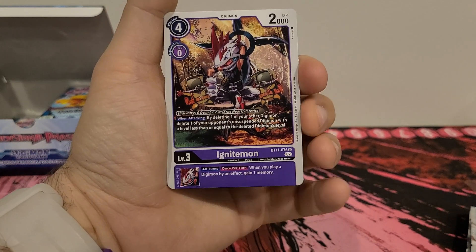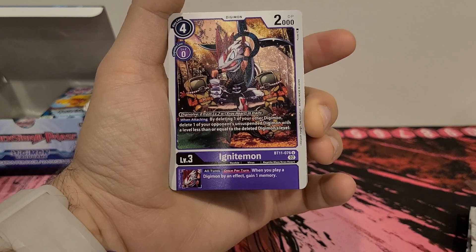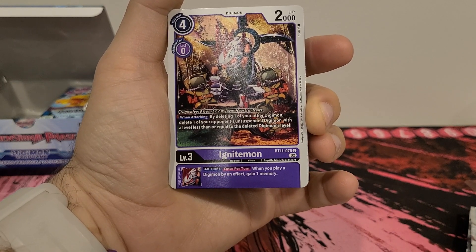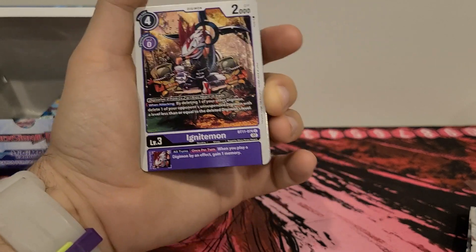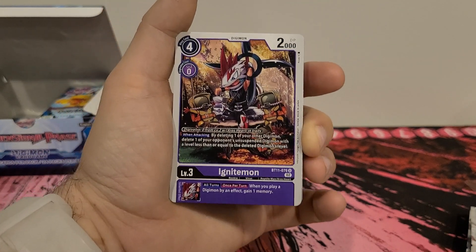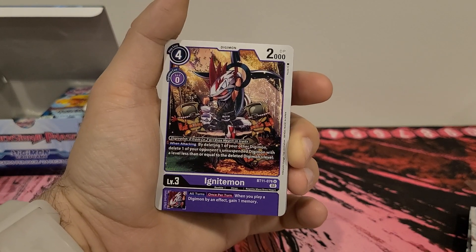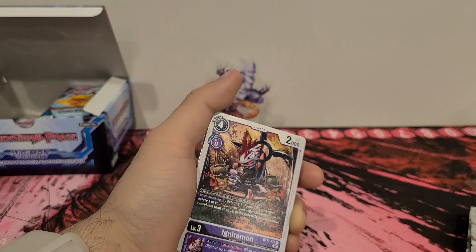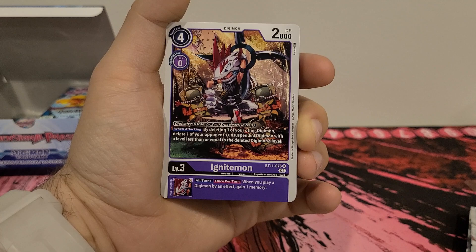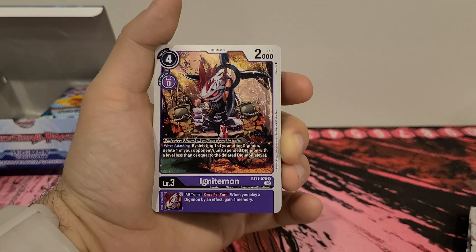This guy feels like a pass to me, because this guy attacks and then you delete one of your Digimon and you delete one of theirs. If you want to get rid of their big beefy level six or seven, you have to delete your level six or seven. Outside of Phoenix Mon, I can't think of any where I'd be like, oh yeah, I want to delete it so that I can activate all these undeletion effects.